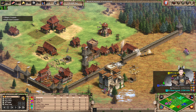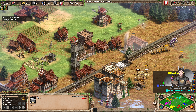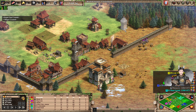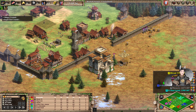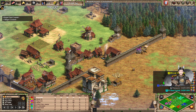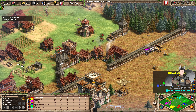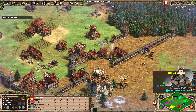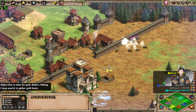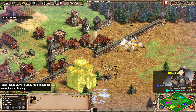Doesn't appear to be any more aggression on the map. Organ guns are not exactly the greatest anti-structure tool. Another round of defensive walls going up. There's a decent amount of organ guns in the field. Orange — he's not collecting gold, he needs to fix that. He could go for a battering ram to help engage.